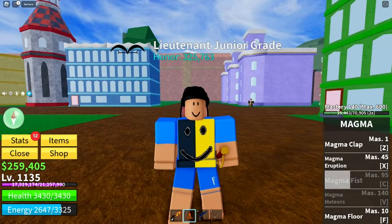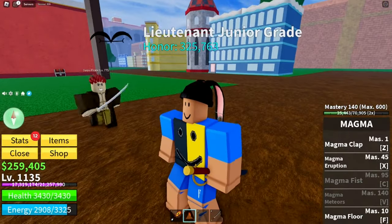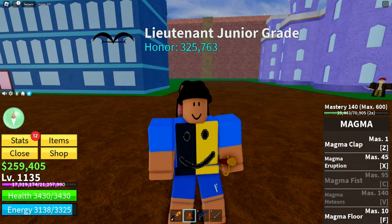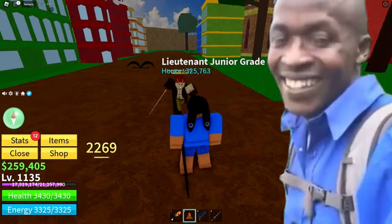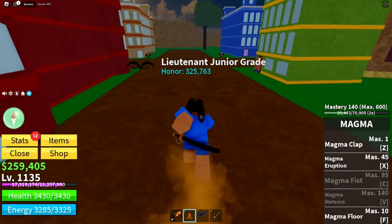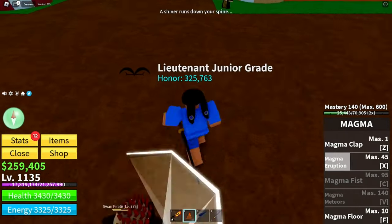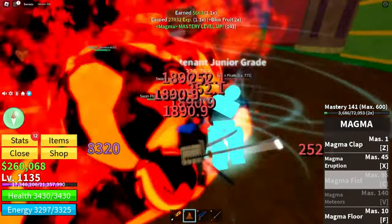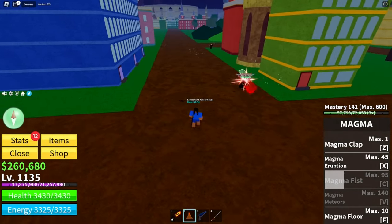We've unlocked all the moves for magma. This is magma non-awakened. Quick showcase before the awakening process: the Z move is the magma clap — pretty strong, 2K damage. The second move is magma eruption, also around 2K damage, and it leaves magma puddles on the floor that deal damage over time. Then we have the C move — the magma fist.